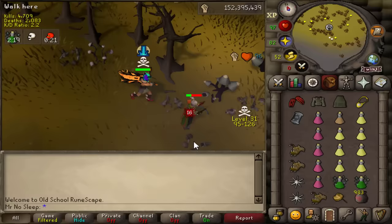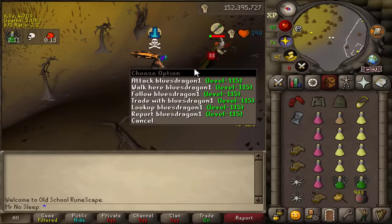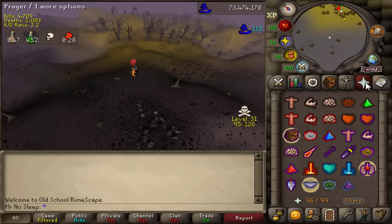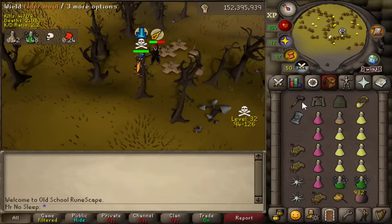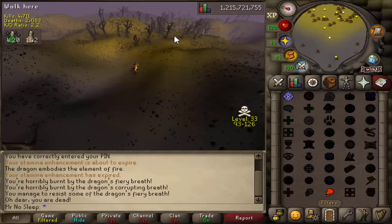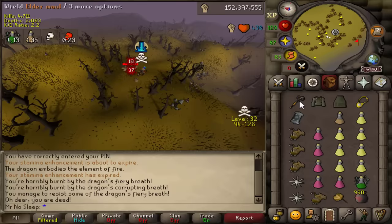How about those chin chompa hunters in the 2200 worlds — the ones with the bulwark, naming themselves Rocky after the raccoon pet or the fictional boxer? The bulwark and the nezzy weren't strong enough for that dragon claw spec, and it was a great loot — 600k. This isn't a 100% guaranteed kill every time; sometimes the dragon claw spec just does not hit high enough. We got this guy off guard but he managed to teleport out, so the maul could not finish the job.